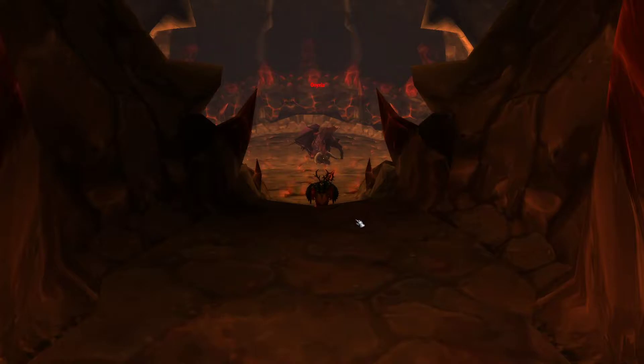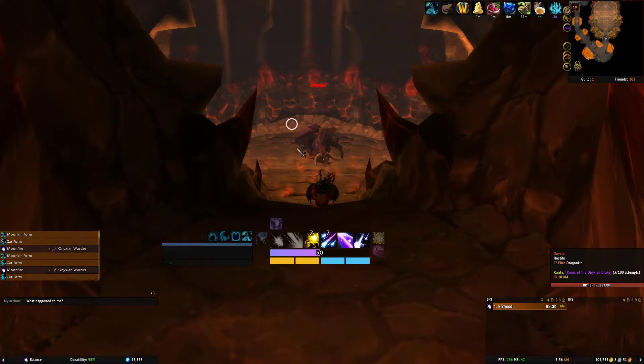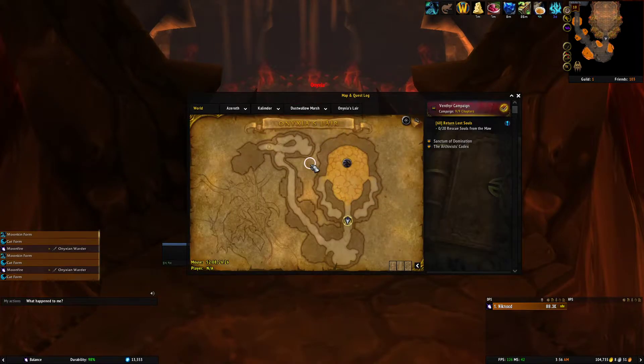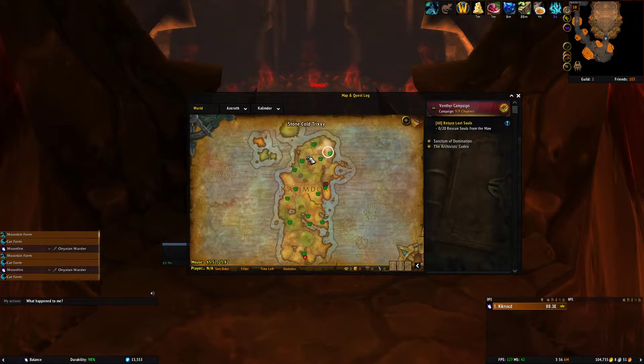The way that you get this Drake is it just drops off of Onyxia on normal mode. Onyxia can be found in Onyxia's Lair, which is in Dustwallow Marsh, which is on Kalimdor.